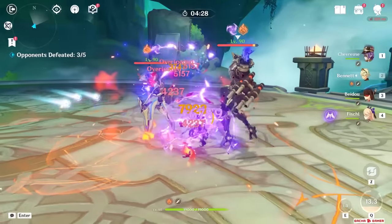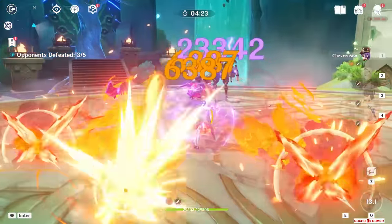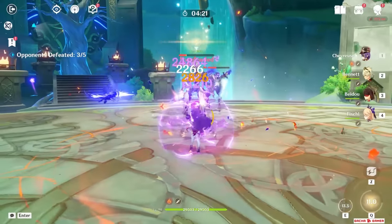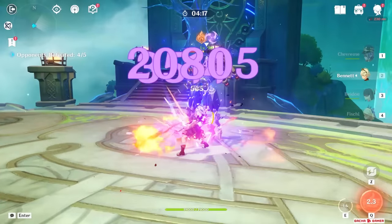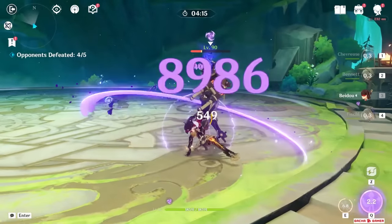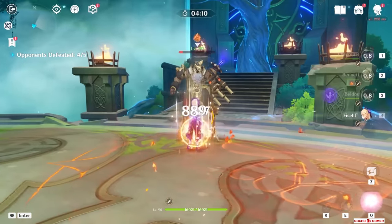Overall, for a low-investment build go with the healer route. If you start obtaining her constellations and have high crit value artifacts and a good weapon, go with the DPS build. Still, keep in mind that her biggest contribution to the team is the resistance shred coming from Overloads — these builds are just there to enable one of her playstyles.